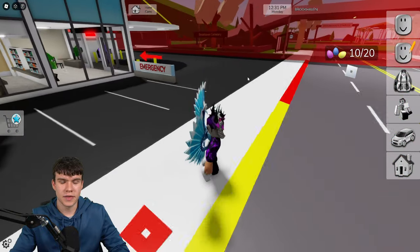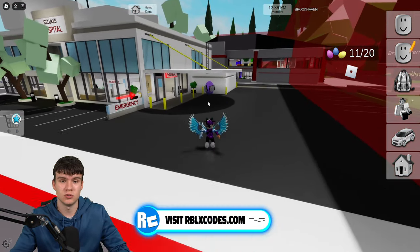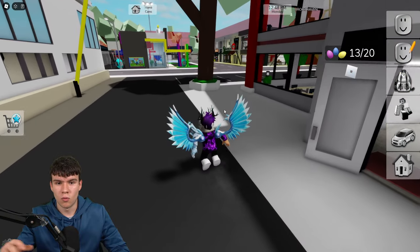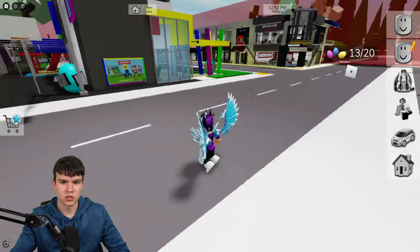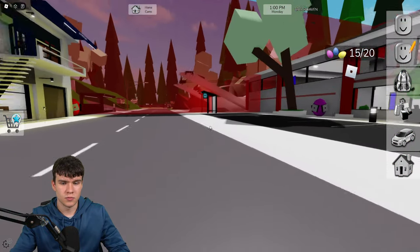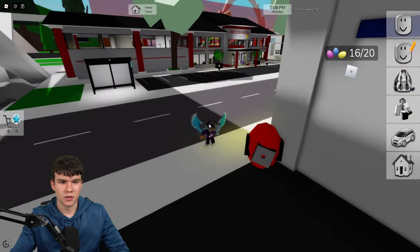For egg number 11, come over here. Keep in mind, if you want to find all the other eggs for Brookhaven's egg hunts — the easy, medium, hard, and extreme ones — I've already made videos on the channel showing you how to find them. Also, if you want to find any of the other badges for the hunt event, I've got a bunch of videos showing you how to get all the badges. Anyway, there's another couple just over here — we have a blue one here, then another blue one around there, and two more around here. This is quite easy; these are absolutely massive eggs, so you can't really miss them. There we go, number 17.